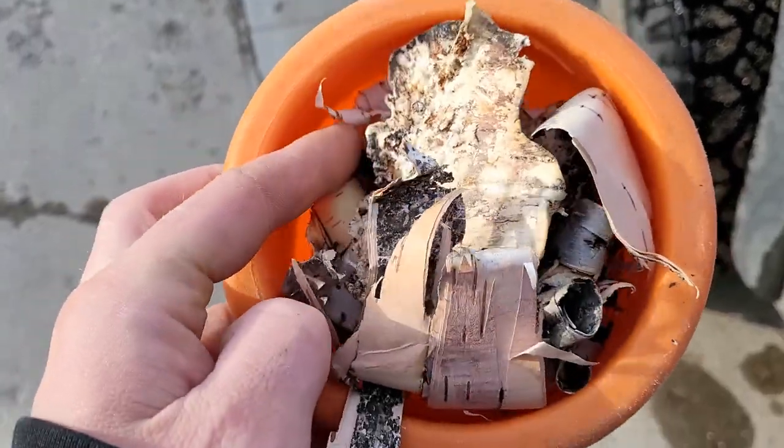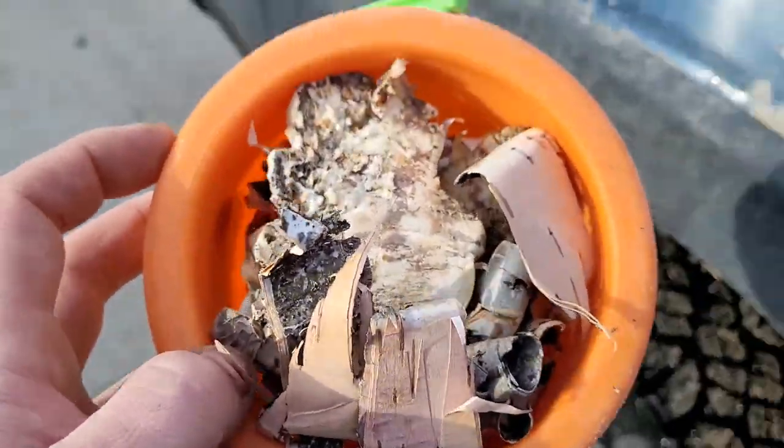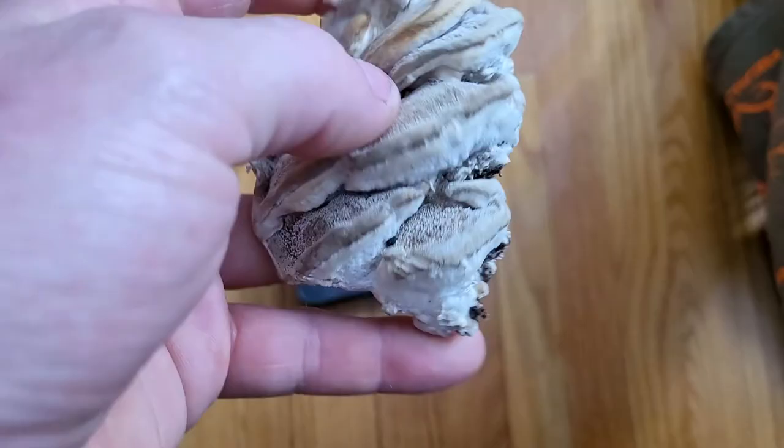So we've got a couple polypores and a whole bucket of birch bark — pretty good haul. Now it's just time to go process these polypores and make them into some wicked tinder.